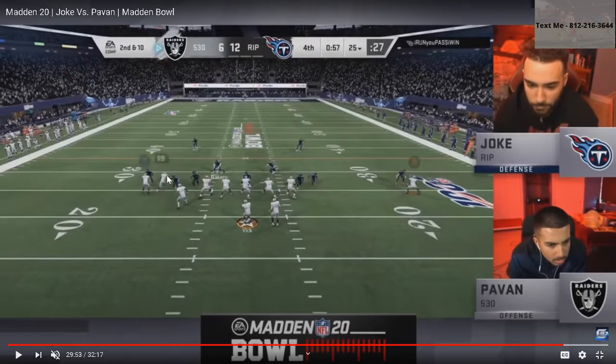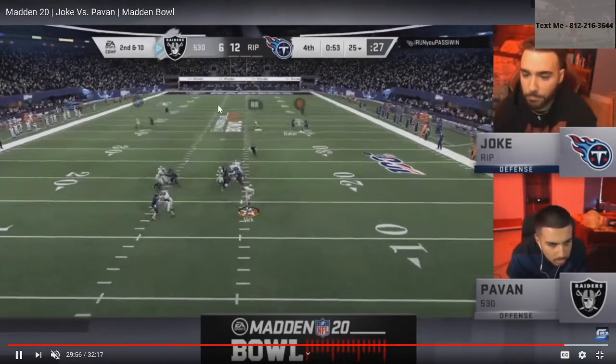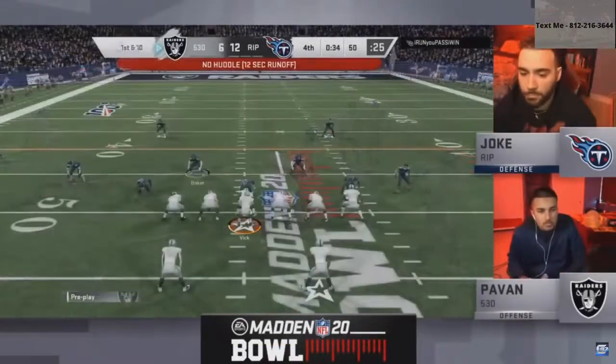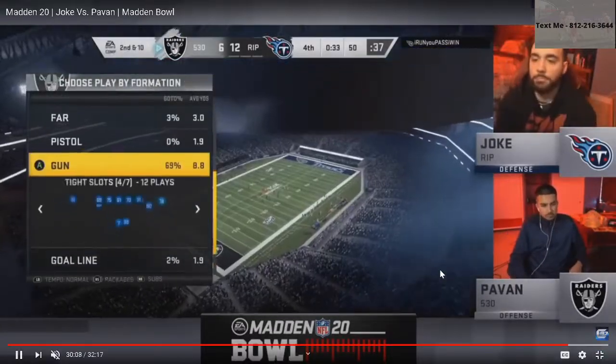This receiver is on a post route. With the playmaker ability, Pauvin can playmake him left, up, down — wherever he wants. Joke's momentum carries him one direction, then he jumps the other way, leaving a pocket to throw the ball. Pauvin's able to do it — great playmaker and a dot from Pauvin. That route combo is much, much harder to defend than some of the other stuff he's been doing. That playmaker is huge.